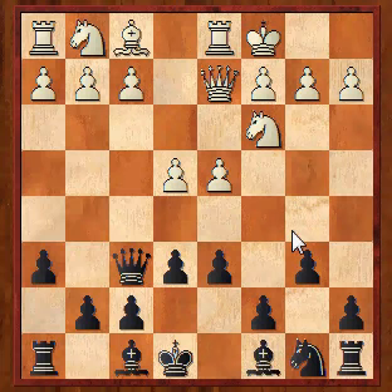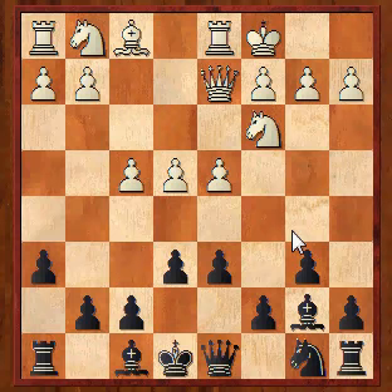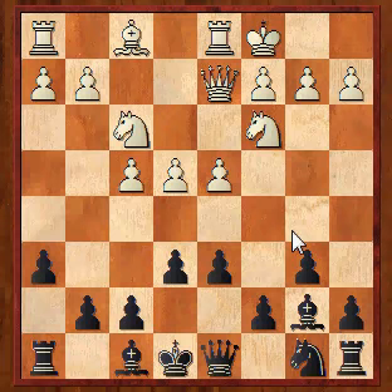With Bb7, he takes more space with F4 and now he's going to blast with E5 next turn, so I'm going to have to move my queen back to its starting square with the knight having come out awkwardly. This is just so easy for White to play — anyone can play this position.